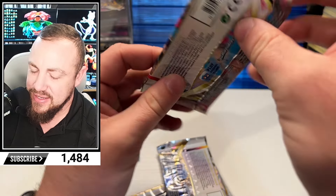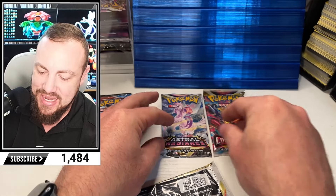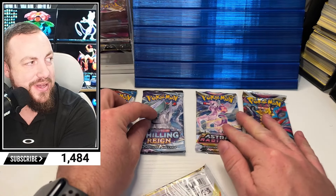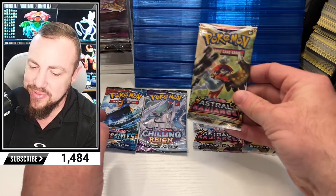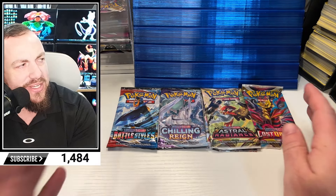That felt okay. I don't know — that box felt very weird, like it being taped up. Astral Radiance. Chilling Reign. It could be the one. We got two Astral, Chilling Reign, Battle Styles. We could get the Sleepy Tyranitar.